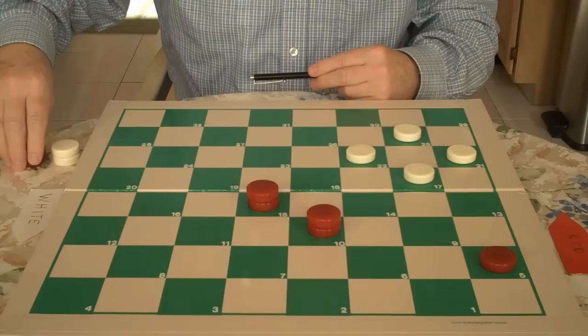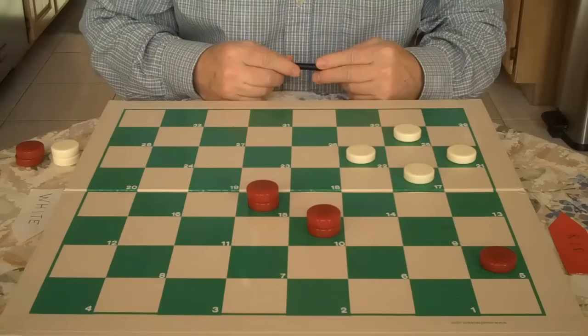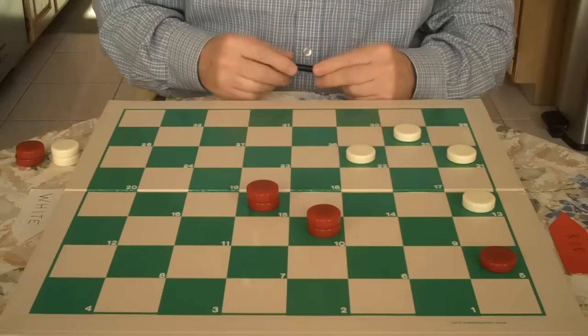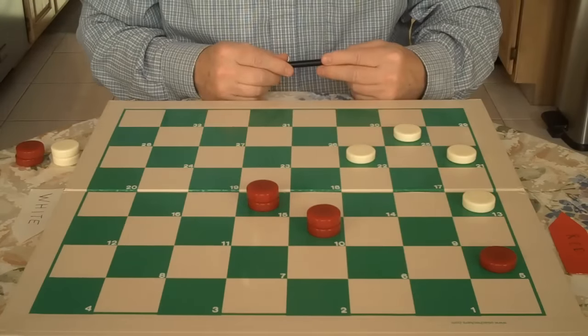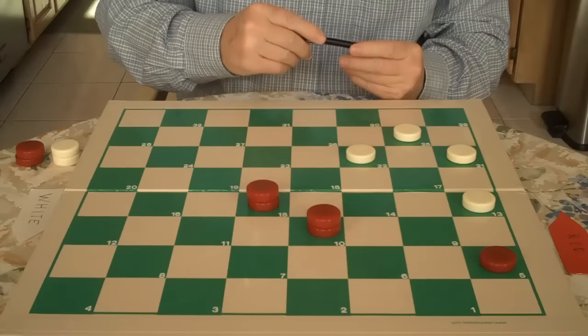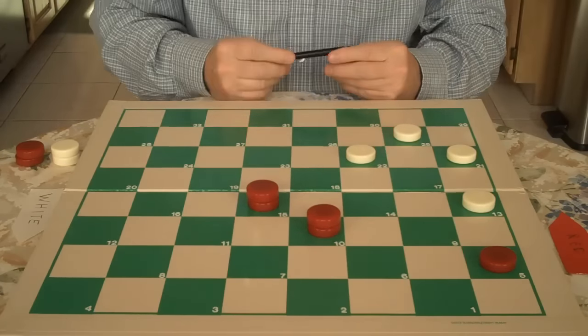Now it's four versus three. But because of the power of the kings, you have a winning advantage. White's only move — he's forced to go 17 to 13. Now this king here is doing his job, preventing White from going to center and forcing him to go to the side.